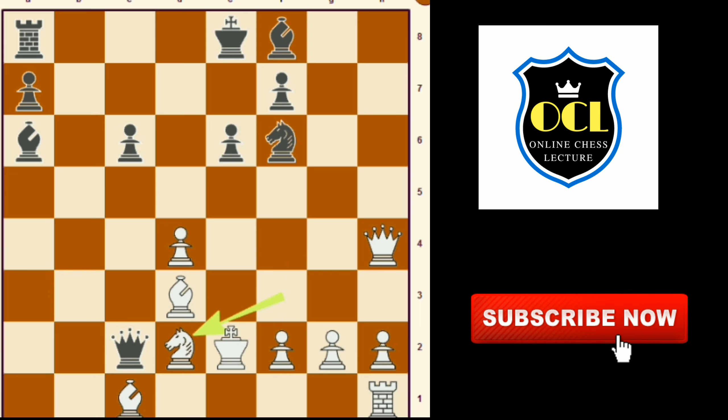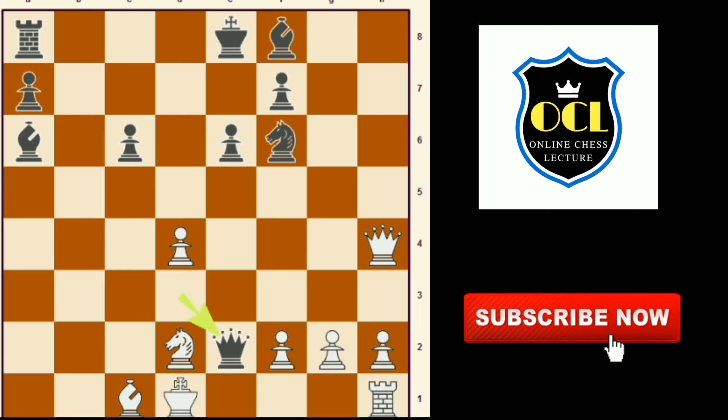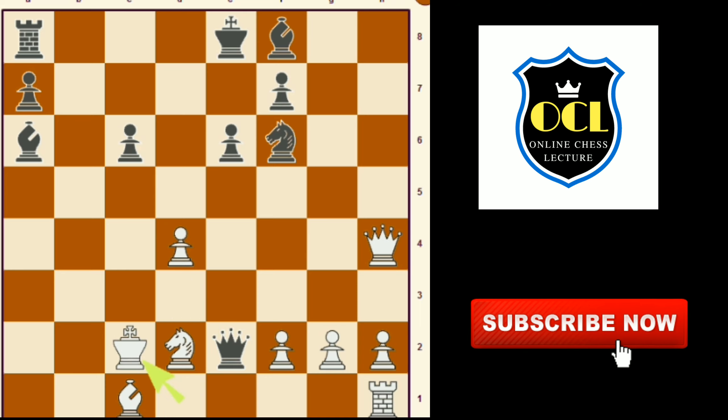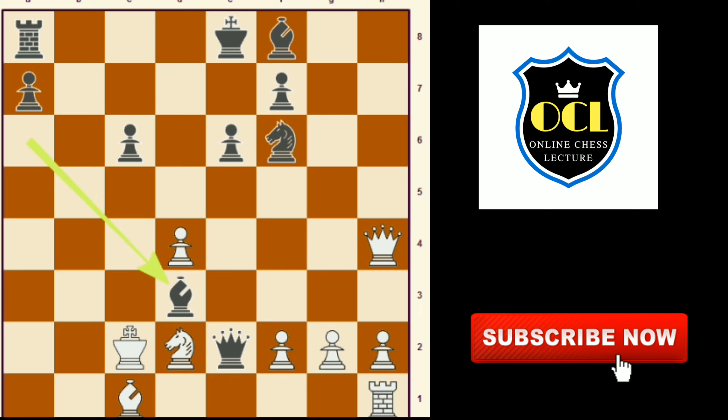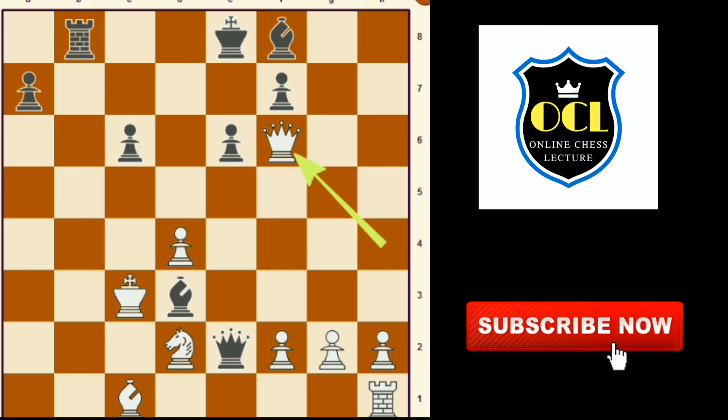Queen takes d3 check, king to d1, queen to e2 check, king to c2, bishop to d3 check, king to c3, rook to b8, queen takes f6.